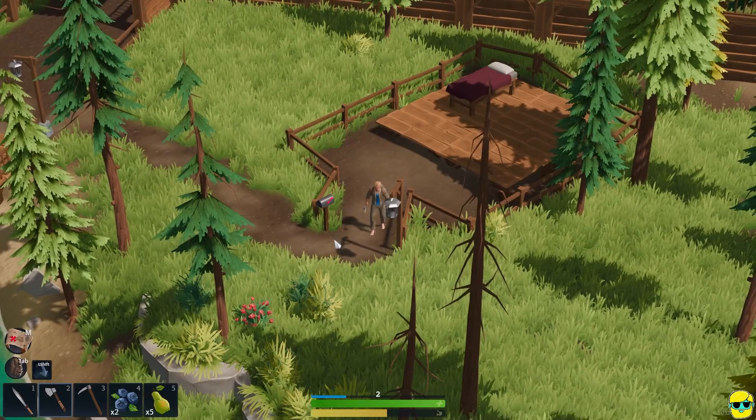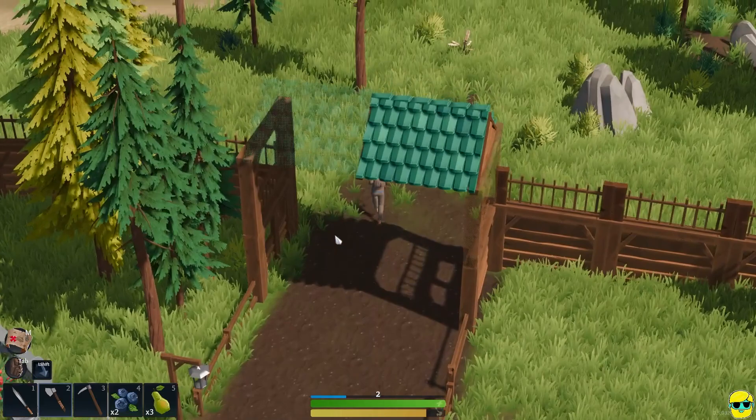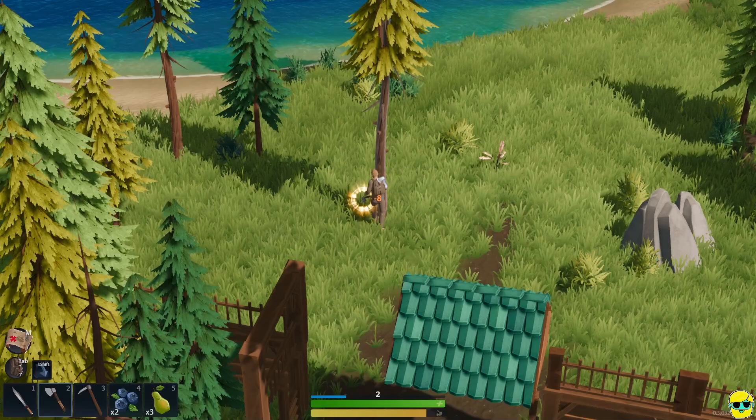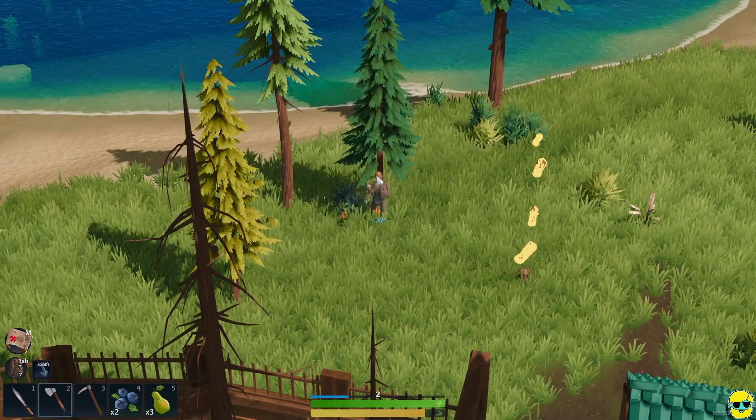This all-fruit diet keeps the scurvy away, which is critical, but it's not ideal otherwise. So we're going to need some fish. We need protein in our diet - those omega threes and sixes, just good stuff.